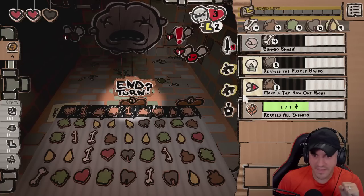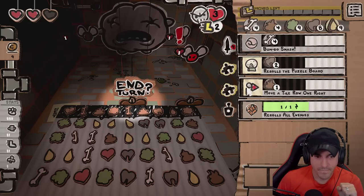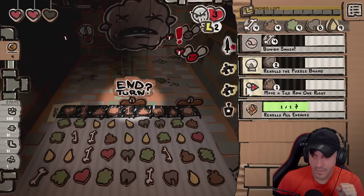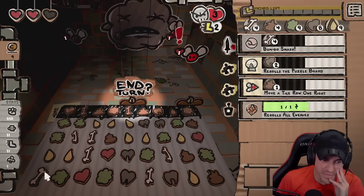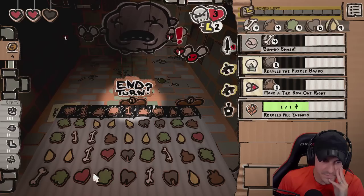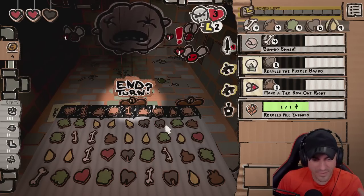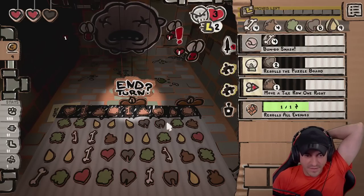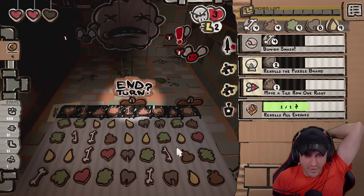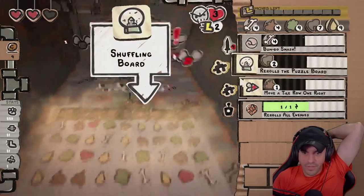I think we get this. We have yellow again. Here's what I'm thinking — oh, we can't do that. Reroll. Because we have four slides to the right, but there's nothing vertical, right? All right, we'll reroll — I'm with you.